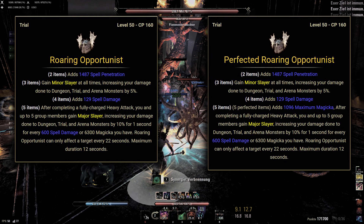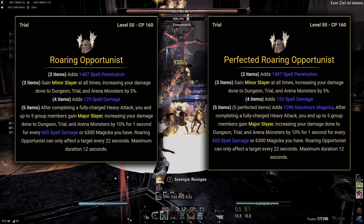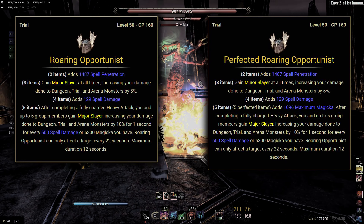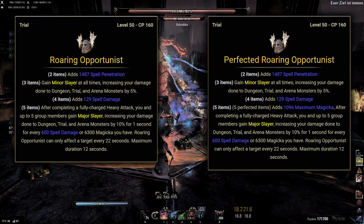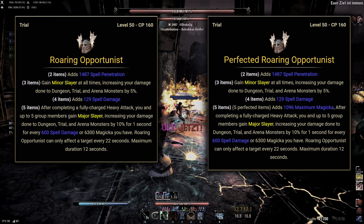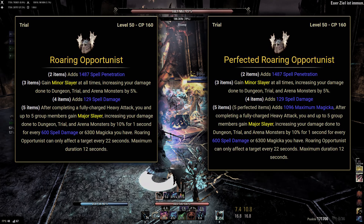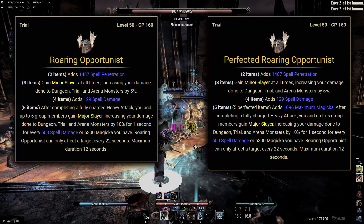As minor set bonuses, it has spell penetration, minor slayer, and spell damage. The 5-piece bonus reads: after completing a fully charged heavy attack, you and up to 5 group members gain major slayer, increasing your damage done to dungeon, trial, and arena monsters by 10% for 1 second for every 600 spell damage or 6300 magicka you have. Roaring Opportunist can only affect a target every 22 seconds, with a maximum duration of 12 seconds.